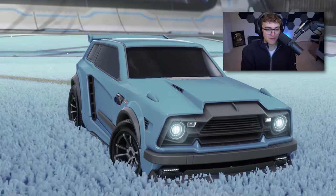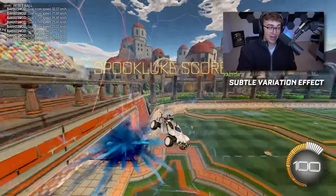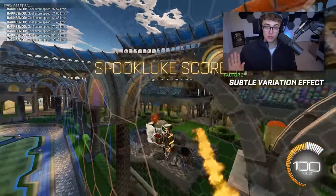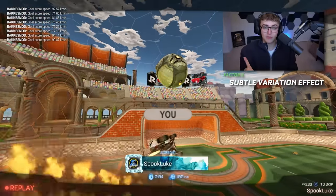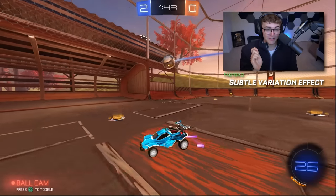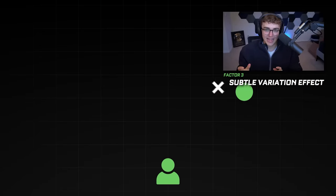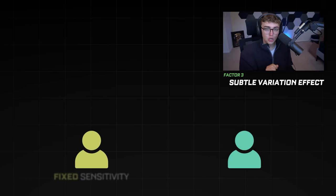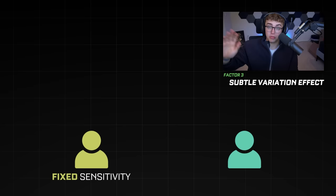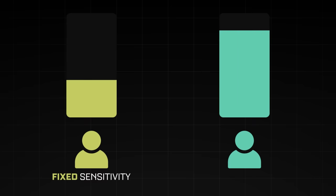Factor number three: the Subtle Variation Effect. This is a major competitive edge I haven't heard many other people talk about. I first heard of it from a guy called FlowStateGG, linked in the description below. Scientists challenged gamers to learn an aiming and sensitivity task. What they found is that players who used the same sensitivity for the entire trial actually learned slower than a group where the researchers randomly switched the sensitivity of their input — without telling the participants.